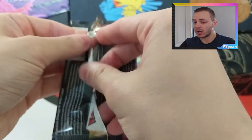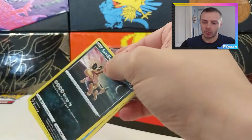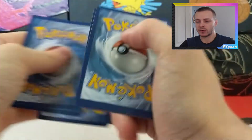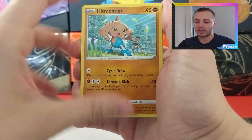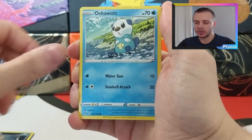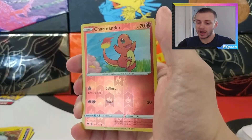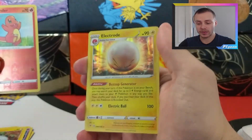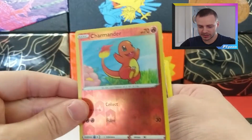First pack - Vivid Voltage. We still need some cards from Vivid Voltage; I believe we've got most of the commons and uncommons, it's just the rarer cards like the Full Arts we need. We start off with a Psychic Energy, a Hit with B in the background, Magcargo, Drone Rotom, Sandile looking at the Moon, Oshawott, Pine Coat, Clefairy, Tynamo, into a Reverse Holo Charmander - so that's quite nice. And our rare is a Holo Electrode, so we get a Holo in our first pack. That Charmander is nice - one of my favourite Charmander artworks actually, it's just so happy playing.